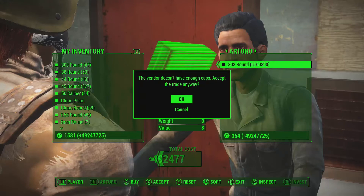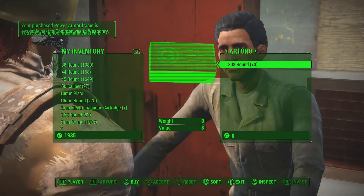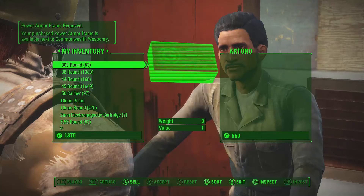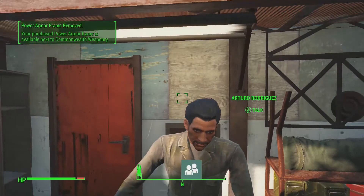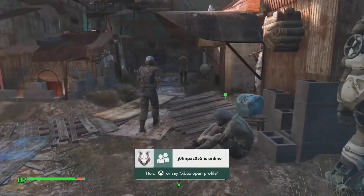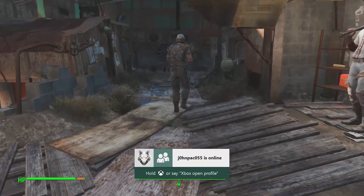Say you sell like 50 rounds — it'll turn into like 100 rounds, and those 100 rounds will turn into 1000 rounds. Then you can buy every item in that vendor's inventory, as you just saw. You can do this with any vendor that has ammo.